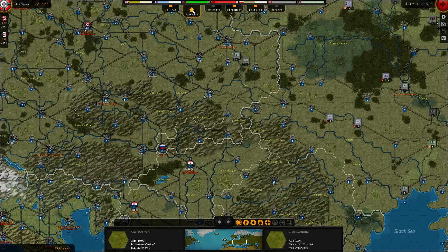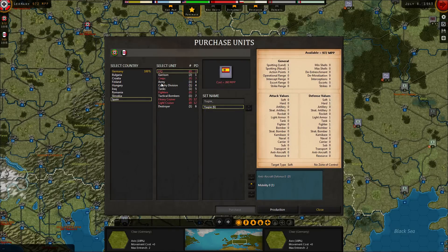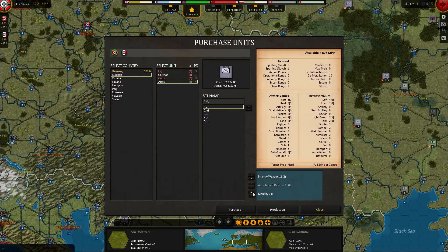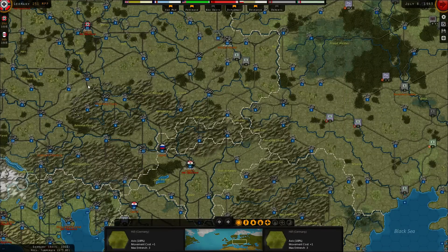Diplomacy is done, so purchasing is next. I've got five more armies I can buy. The Spanish can now get one army, two garrisons, a cavalry division, and tanks. We've also got the Bulgarian headquarter — let's get that, upgrade it, and get them their army as well. They'll be coming later in October. I'll save up the rest of the points for the navy — the Italians will spend points on the navy as well. That concludes the turn.